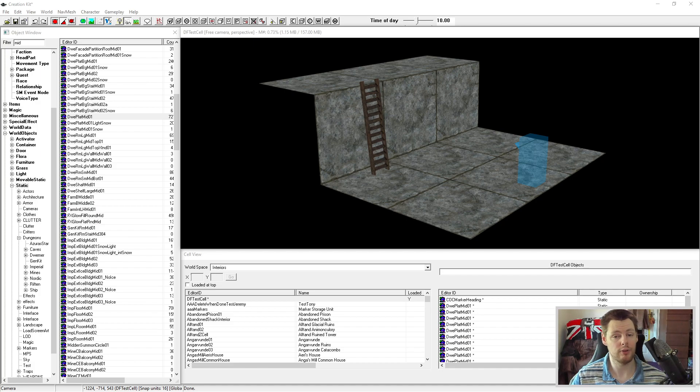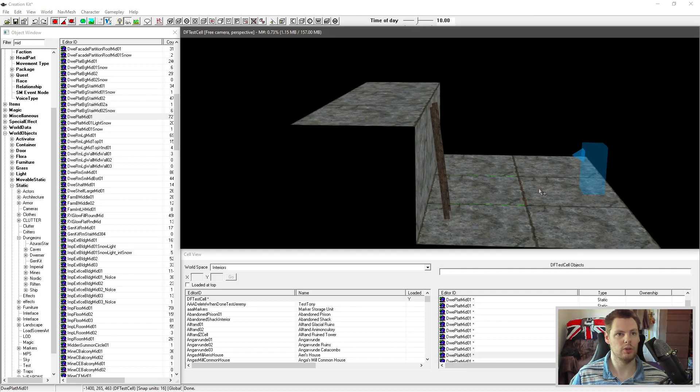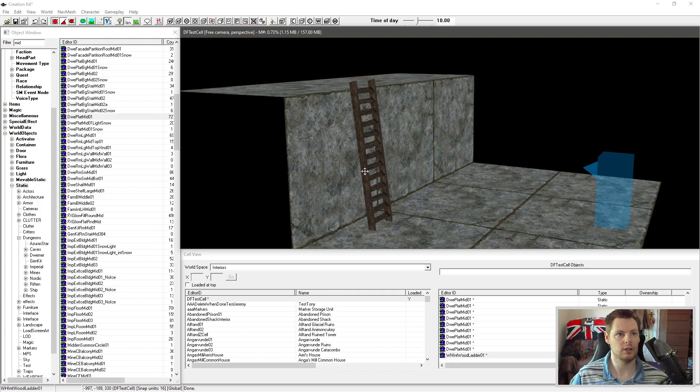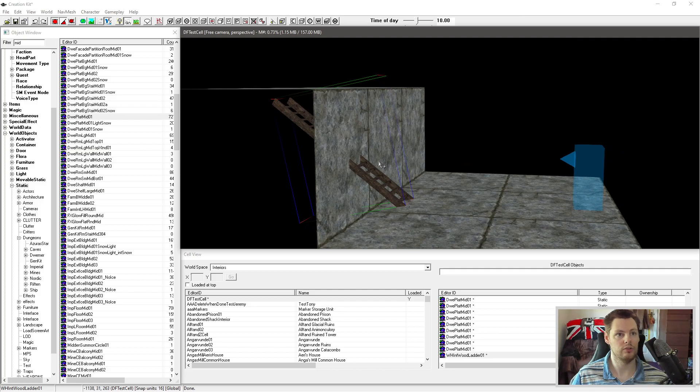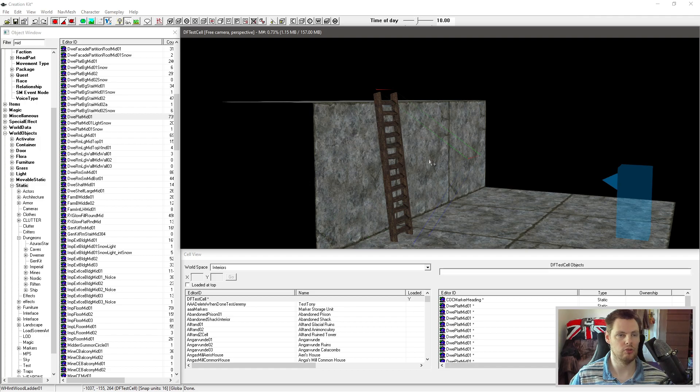It uses a very simple script that I'll make available in the description down below, but it is pretty cool. It'll have a nice little sound effect and it just gets you from the bottom to the top, because there aren't really functional ladders as such in Skyrim. The ladder I'm using here is one that's usually intended to be walked up, but we want one that we'd activate to be sent to the top.